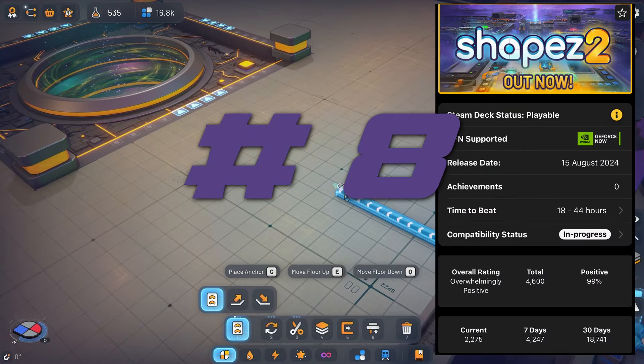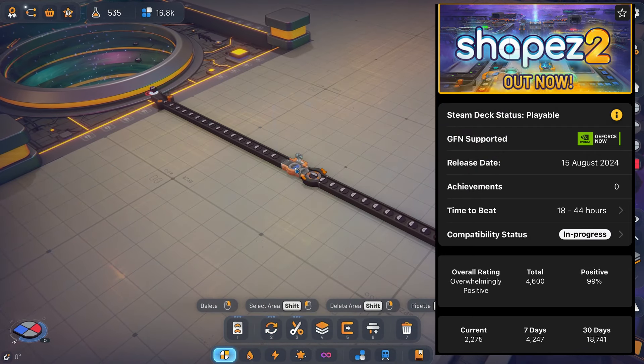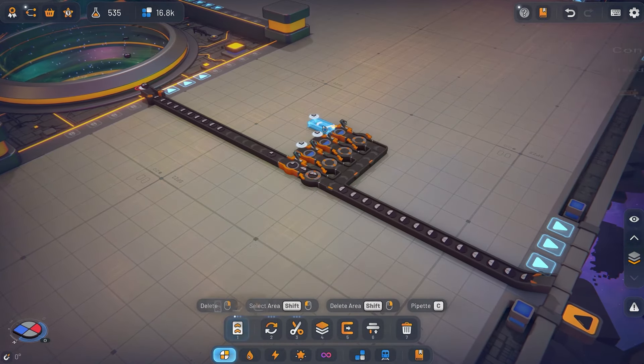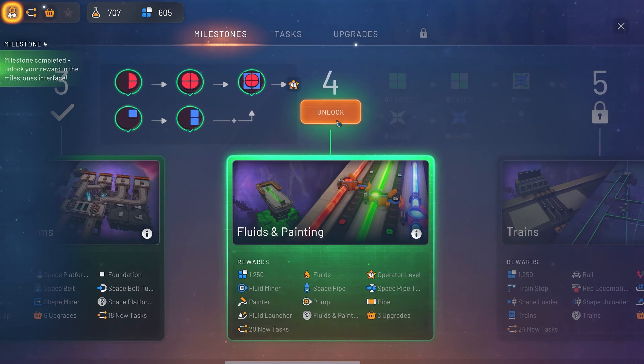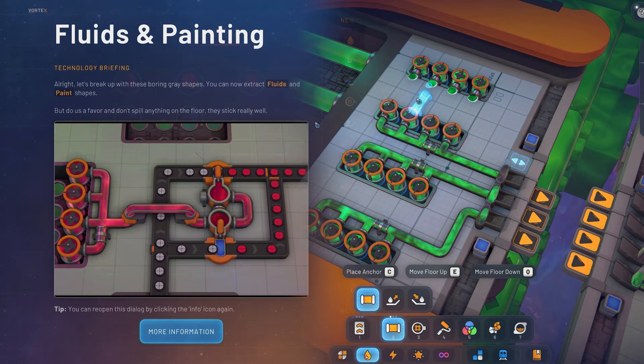At number 8 we have Shapers 2. Dive into a factory building game where the focus is on just that — building huge factories. Construct sprawling multi-level factories and min-max your layouts without limits. Shapers 2 is tailor-made for enthusiasts who crave the thrill of optimising production lines and perfecting automation.